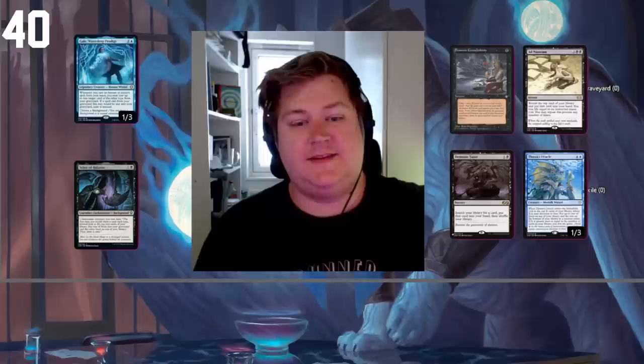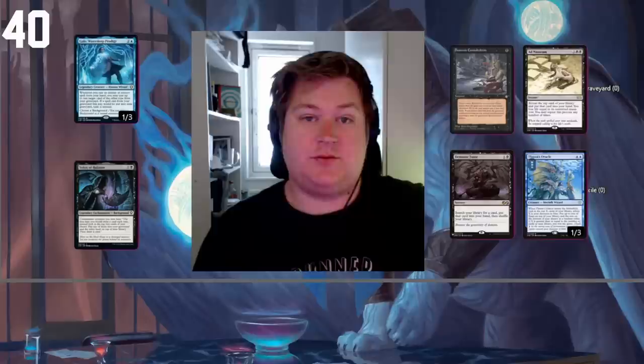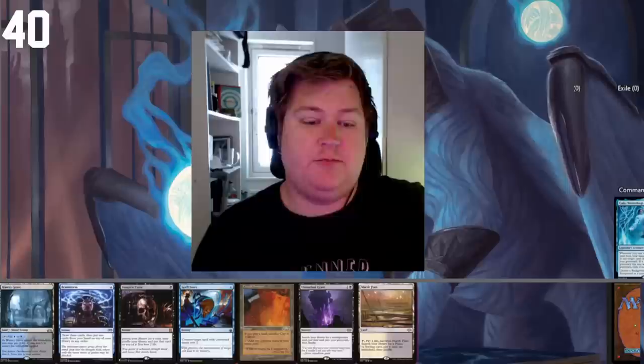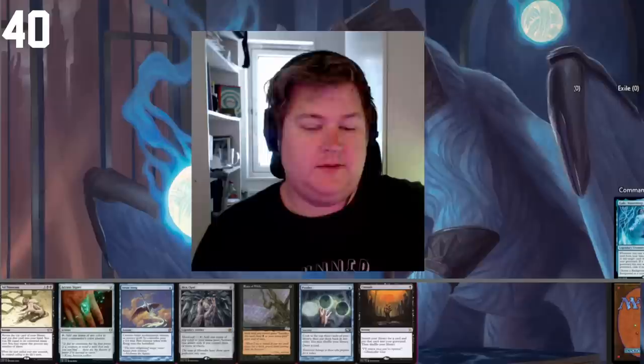Today I'm playing Gale, Waterdeep Prodigy together with the background Scion of Halaster. The main gameplay of the deck is Demonic Tutor being a one-card win con — you cast Demonic Tutor finding Consult, then cast Consult, use Gale to recast Demonic Tutor to find Thassa's Oracle before the Consult resolves, and then just play Thassa's Oracle to win. Gale also provides card draw by recasting Cantrips when casting Instants. The starting hand isn't good enough for a first seven — I'd keep this as a six or second seven, but it's a bit too do-nothing and we're highly dependent on the Brainstorm.